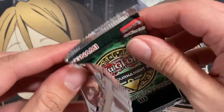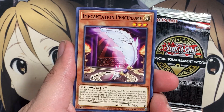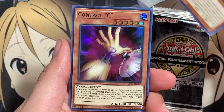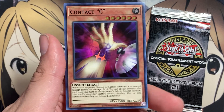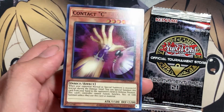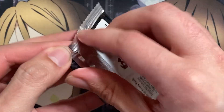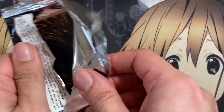Let's see if we can even get anything. Our first card is Vampire Familiar, then Incantation Pencilplume, and oh — we have Contact C, Super Rare! That's actually a pretty good super rare; it's being used now especially to go up against Branded, so good pull for sure.